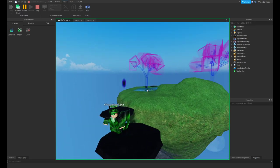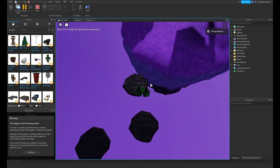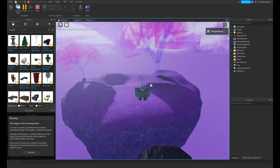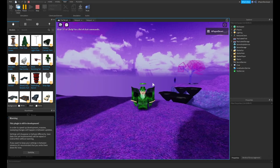And that is going to do it for this video on how to make local terrain color changing. If you enjoyed this video, please like and subscribe so that I can make more development tutorials like this. And I will see you all later. Goodbye.